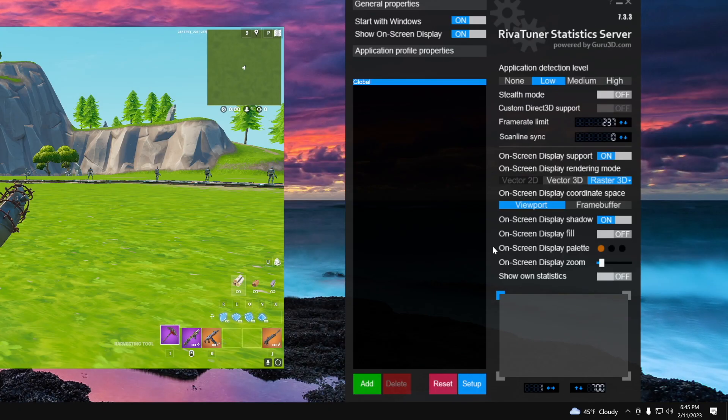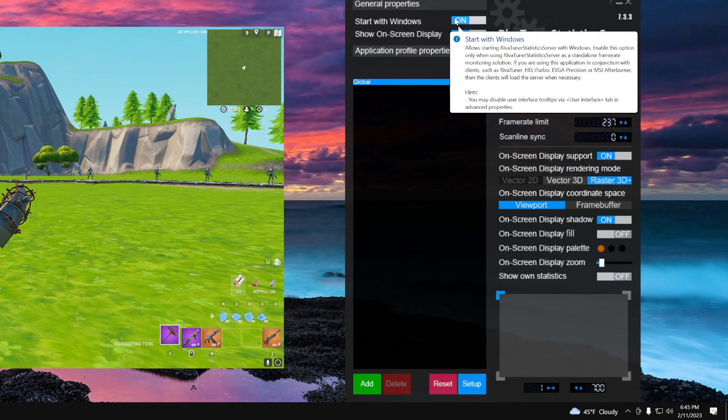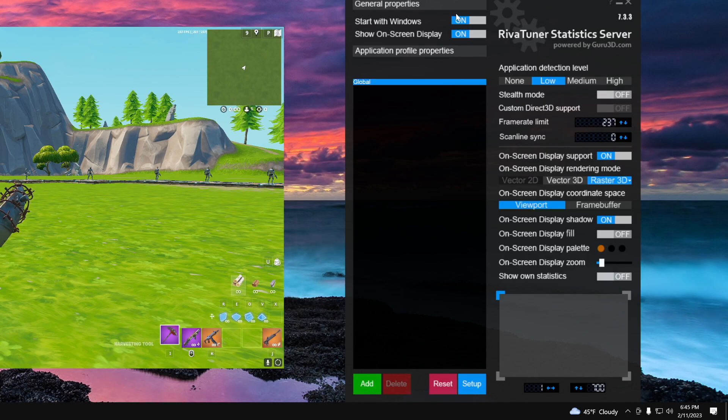Once it pops up it can be a little bit too big or a little bit too small — I'll show you exactly how to change the size of the window in a minute. But the first thing you want to do is make sure it starts on Windows, which is in the top left. You want to make sure you have that on so you don't have to turn it on every single time you turn on your PC. It will automatically start every time you load up your PC and load up a game.